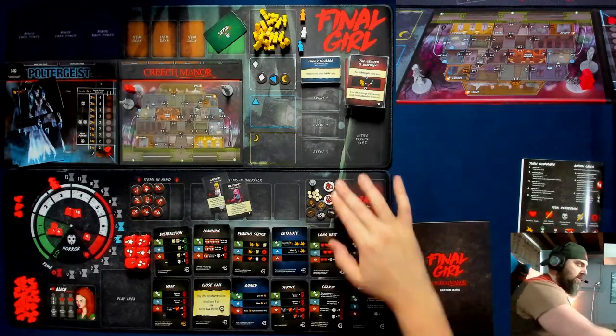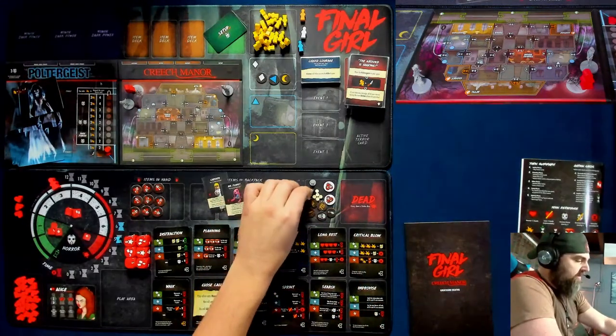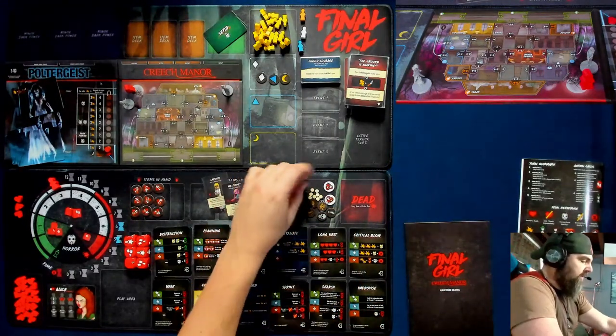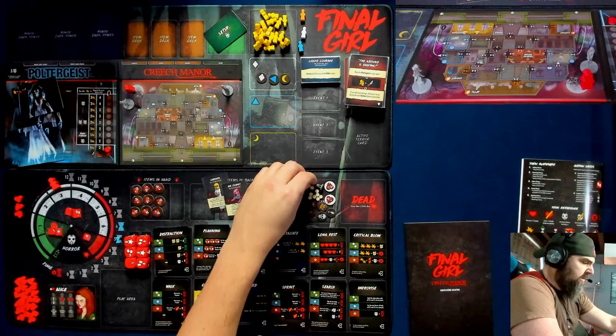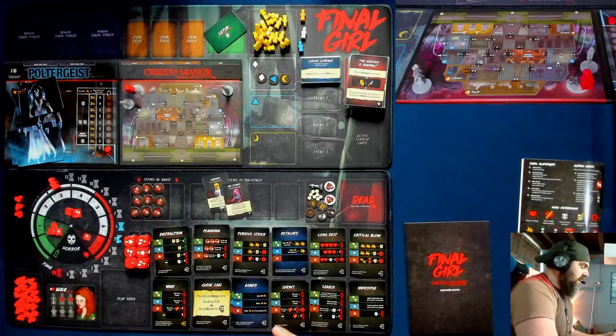We have a space for our extra tokens, our scenario tokens here, our charges for items — little wooden things. We have Carolyn. She's going to go there — we do have a mini for Carolyn. Carolyn is linked to the Poltergeist, as we'll see.